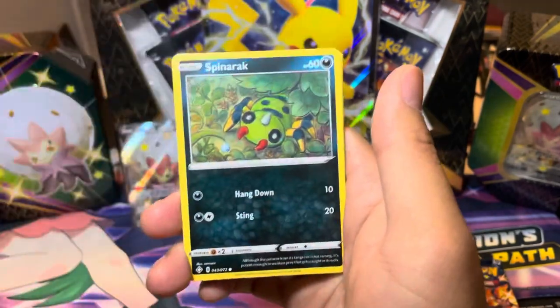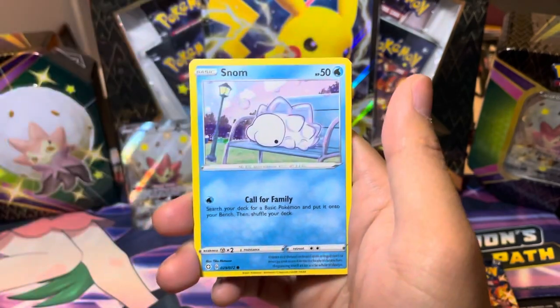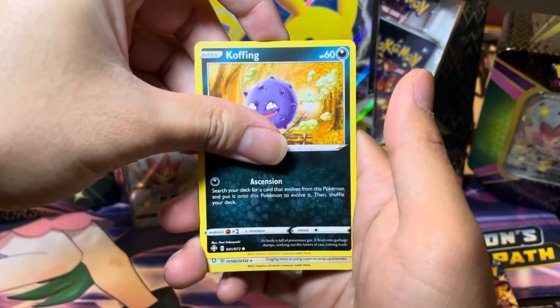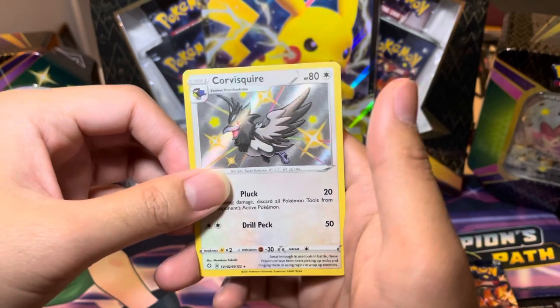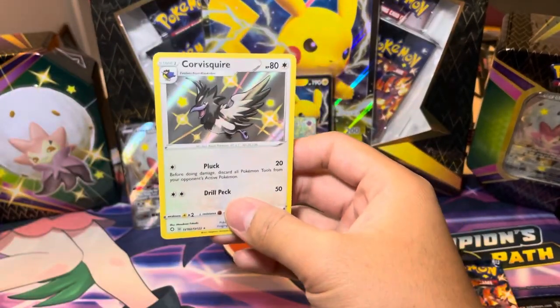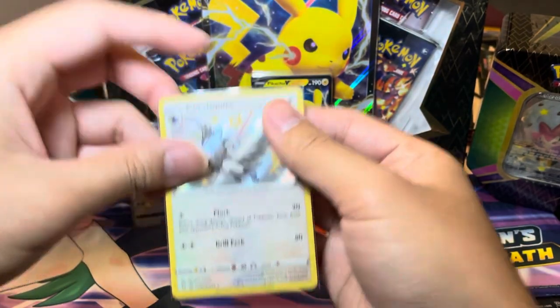Tyranitar, SV107, are you in here? Let's find out. Gossifleur. Snorlax. We should be coming up on the Shiny slot. Finally, another shiny — what is the shiny going to be? The first shiny of the day is going to be Corsola. Wait — Shiny Corsola. I don't even know if we have that one. So Shiny Corsola is a nice looking hit. And Professor's Research. Tintin gave us a Shiny Corsola and a Hyper Rare.